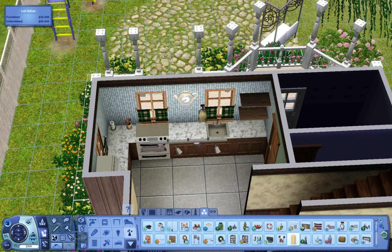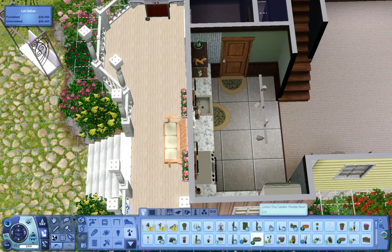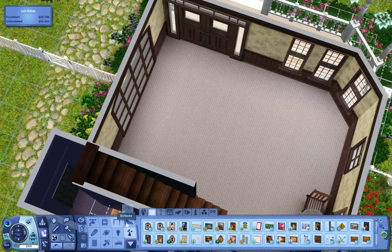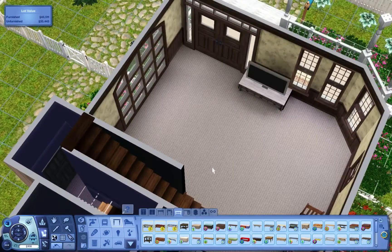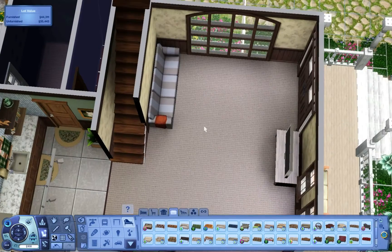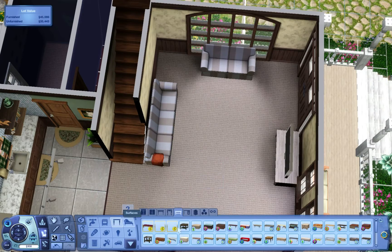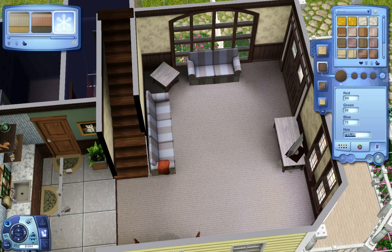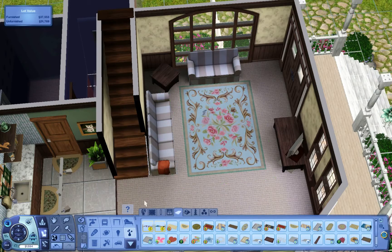I personally probably won't ever use that lot just because I'm not really a houseboat fan for the game. If you're in a world that doesn't have any ports and you have to put your own in, that can kind of be a pain. I had created that lot in Island Paradise so I didn't have to deal with it, but when I tried putting them in Aluna Island it was just a pain. Those types of lots aren't really the kind I'm going to use much.